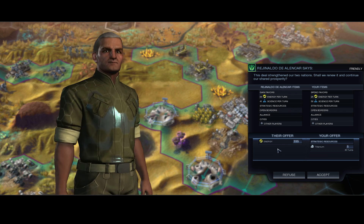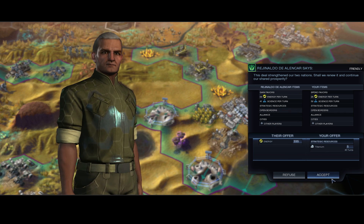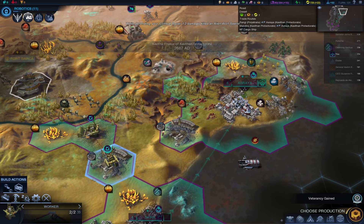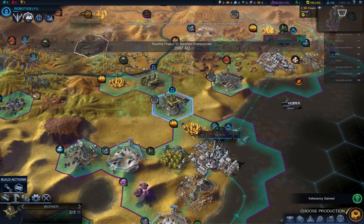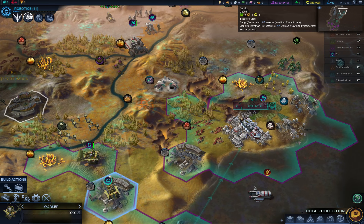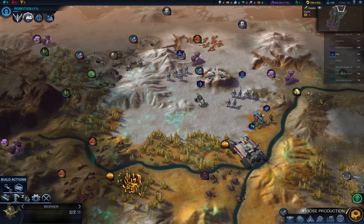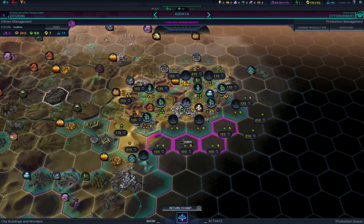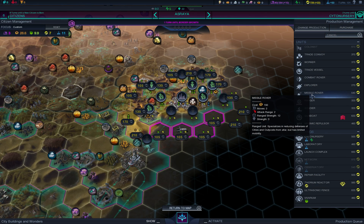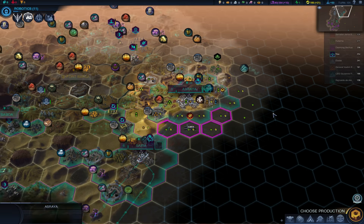Oh, you want to give me money for my titanium? Sure! And because I have more money now, I can buy some units. I'll definitely do it. Here it is — Missile Rover. Good.